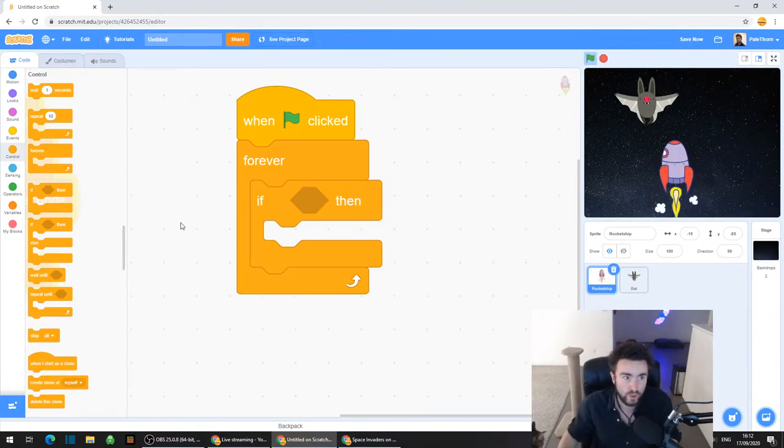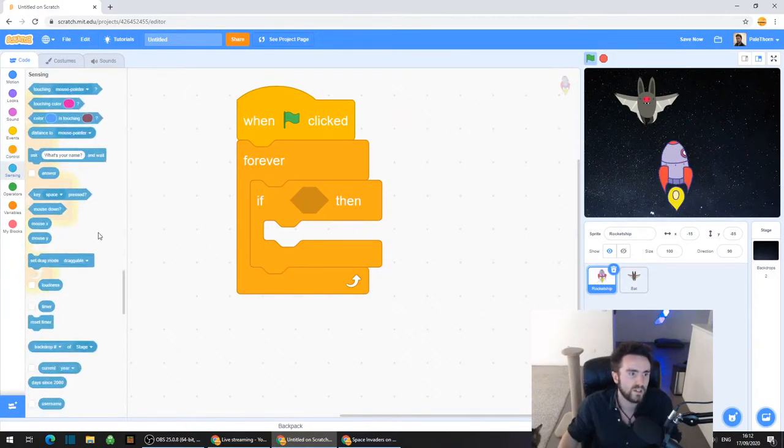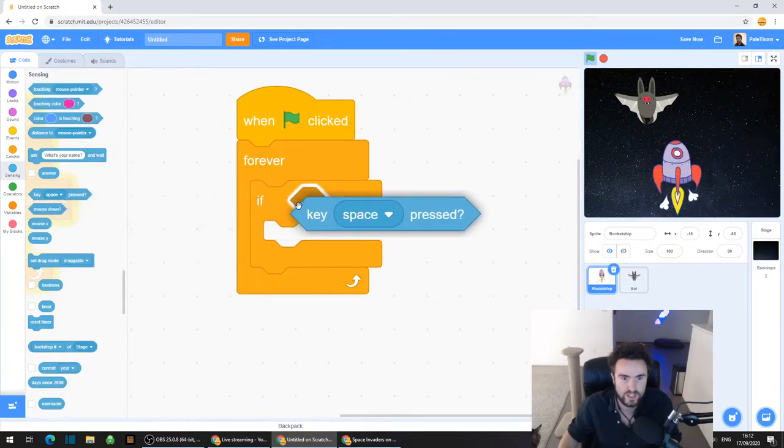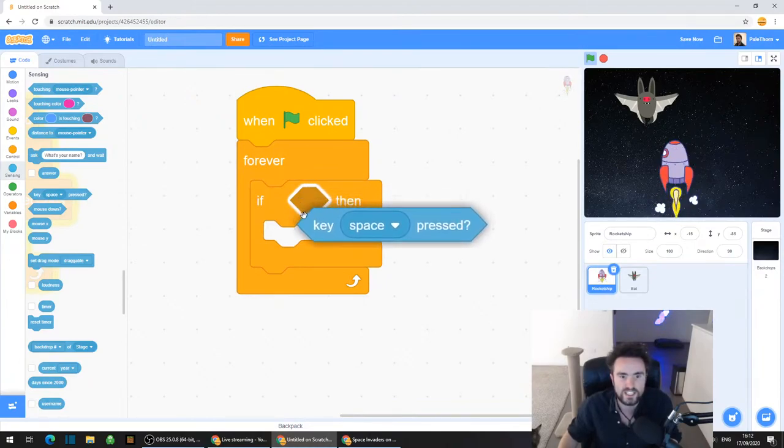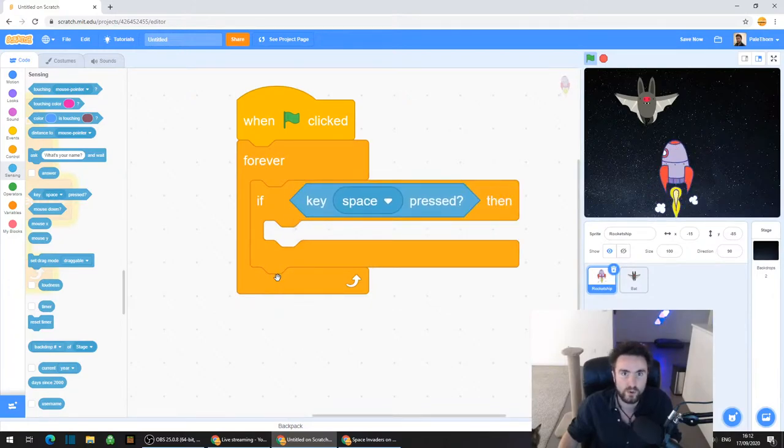Now go to the light blue category Sensing. We're going to get a code that keeps track of what buttons we're pressing on our keyboard. Look about seven down and you'll find "key space pressed". Drag out key space pressed - you can see that this is like a six-sided shape that fits nicely into that six-sided hole in between if and then.